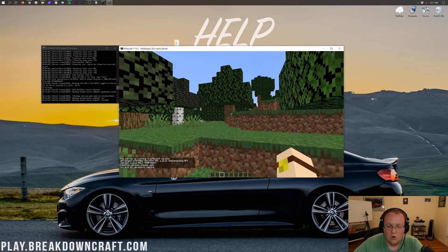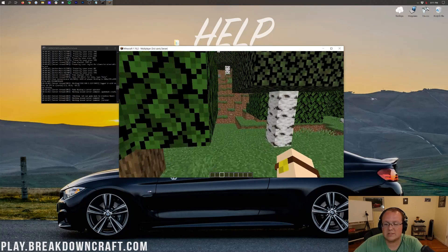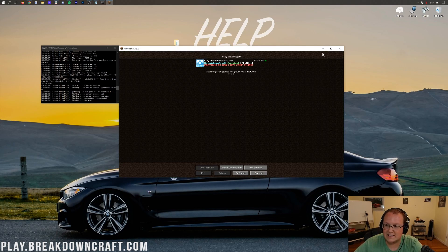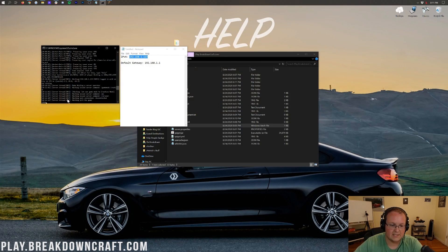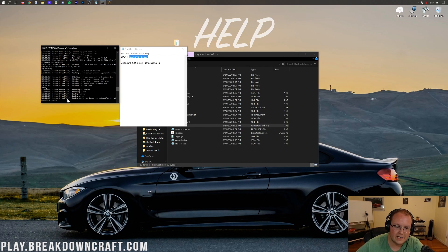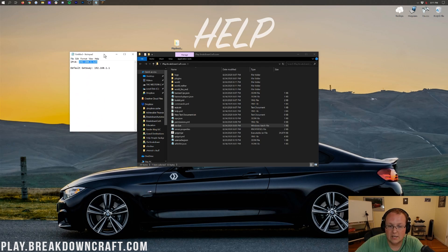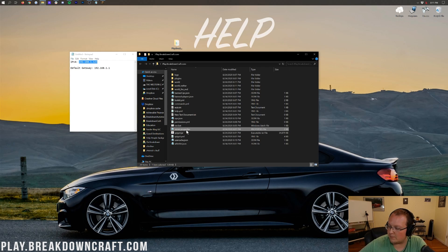If you want your friends to be able to join this server, we need to port forward. First, disconnect from Minecraft and stop your server by typing 'stop' in the server console window and hitting Enter. Always stop your server this way. It will save the world and close. Then come over to your server folder and find the server.properties file.